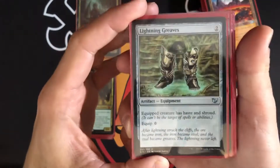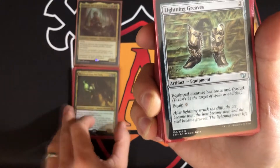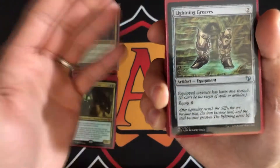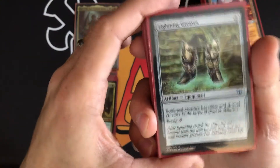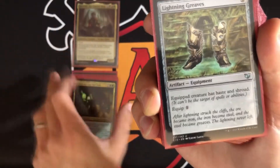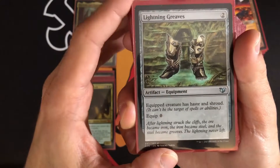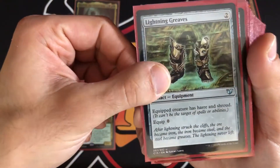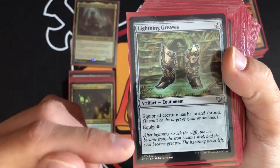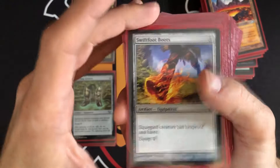Korvold is a kill-on-sight commander, so we definitely want to protect him at all costs. Lightning Greaves — two colorless mana, equipped creature gets haste and shroud. That's really good in Korvold because even if somebody finds a way to remove the Greaves, at least we can get some damage in with the haste. It's zero to equip.